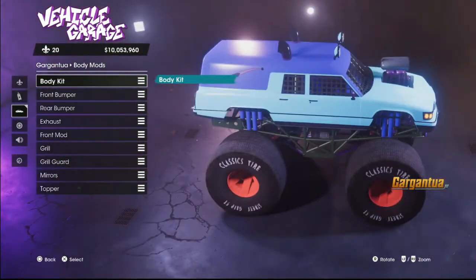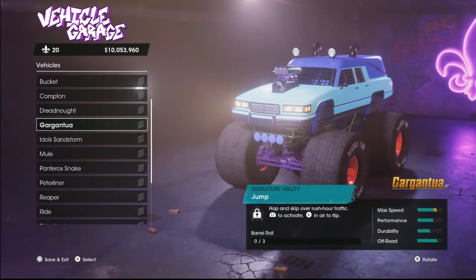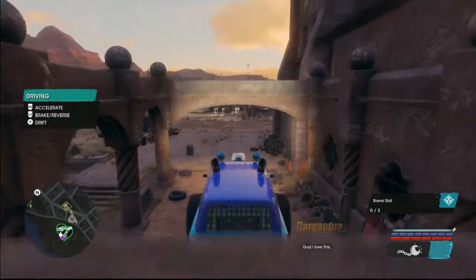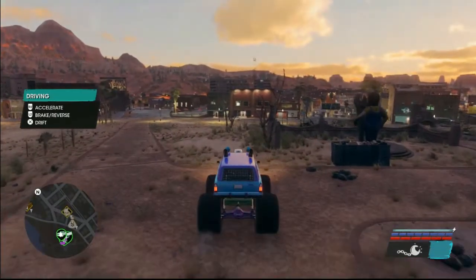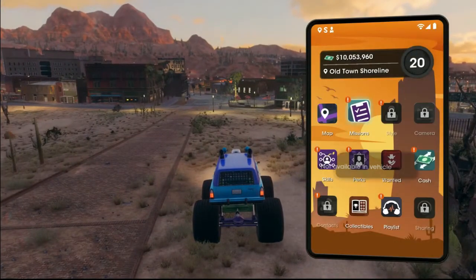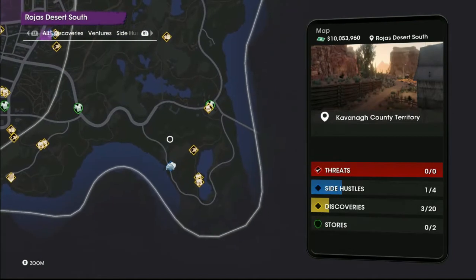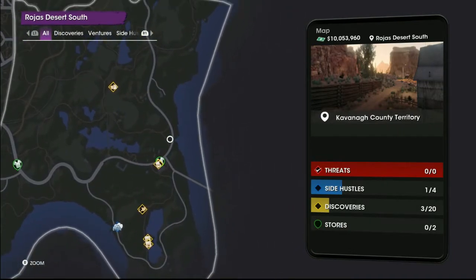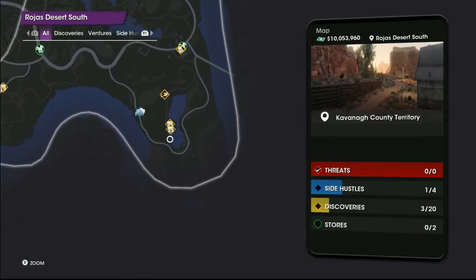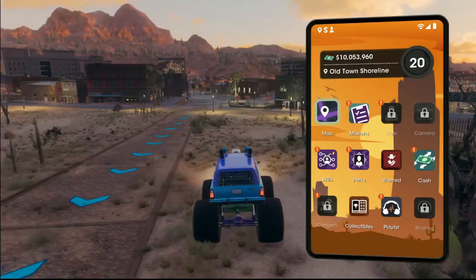International did make an International Harvester — let me redirect that. They did make one from the 60s until the 1980s. It's going to be all the way on the southeast part of the map. We're right in this area here — it'll be right in that area, right there.